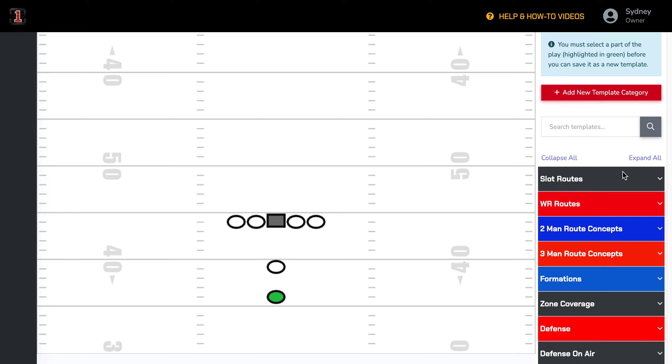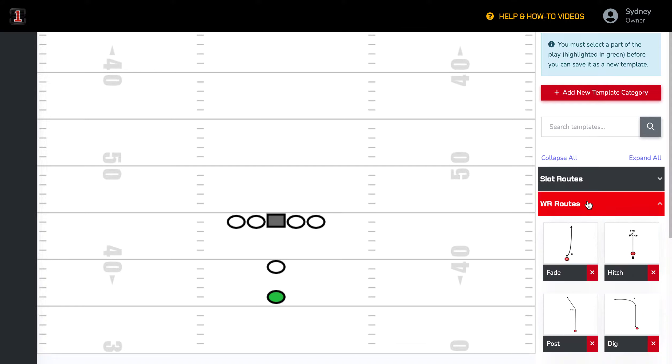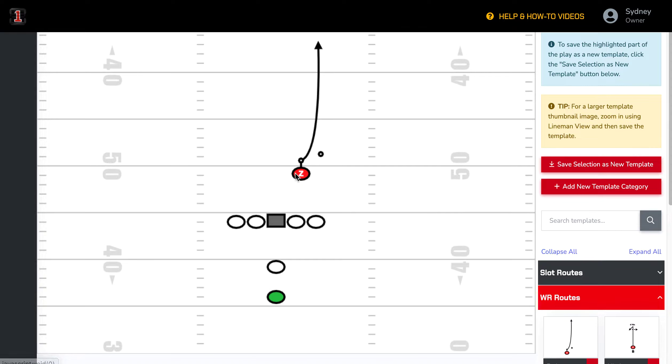We have already shown you how you can use the new template area to go in and create your routes, and already have those in there so that when you just click on it, you're able to drag your route and put four or five routes in if it's empty, and you're on your way.